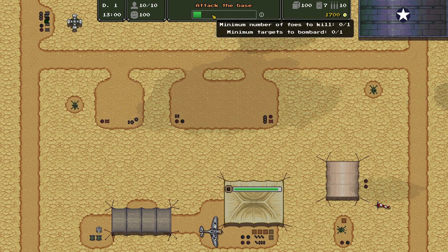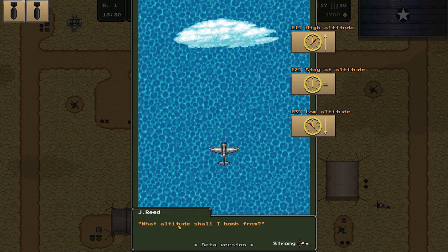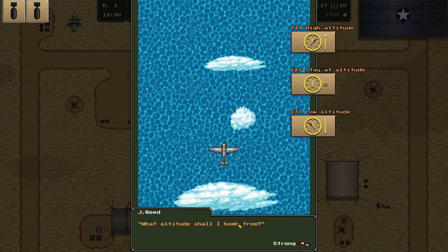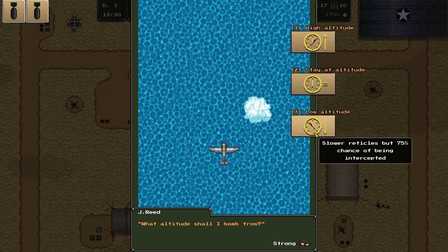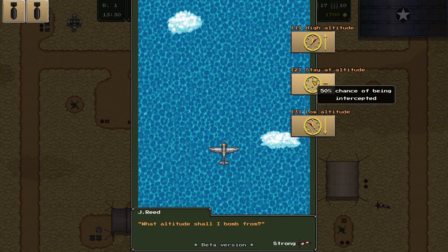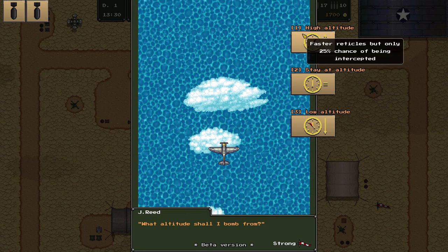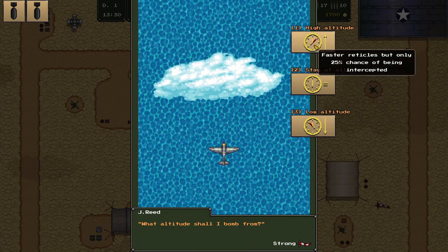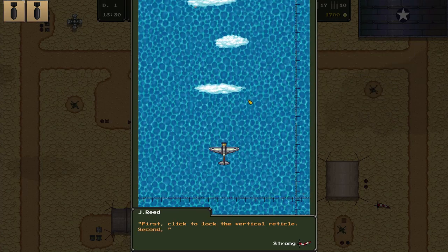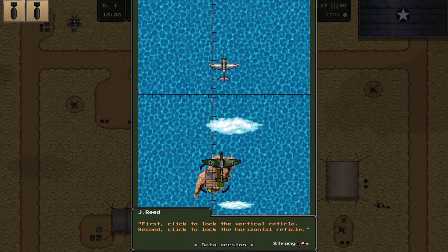The mission progress is building up as they're on their way. A little popup means we need to get involved in the mission. What altitude shall I bomb from? With strong wind, lower altitude means slower reticules but 75% chance of being intercepted. At medium altitude there's a 50% chance of being intercepted. Higher altitude has only a 25% chance of interception but the reticule moves faster. Let's play it safe and stay at this altitude. Lock on the target and drop — I think we dropped on something.